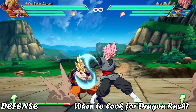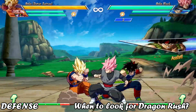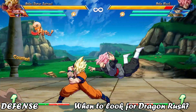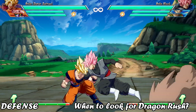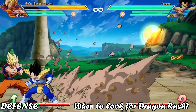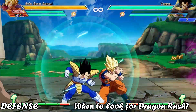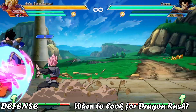Sometimes people will also stagger into Dragonrush, but this carries risk for the attacker, since they frequently have to worry about the opponent gambling by mashing out, hard tagging, or jumping away. You don't need to be ready to tech Dragonrush all of the time — just recognize when it's a likely option and look for it in that brief moment.